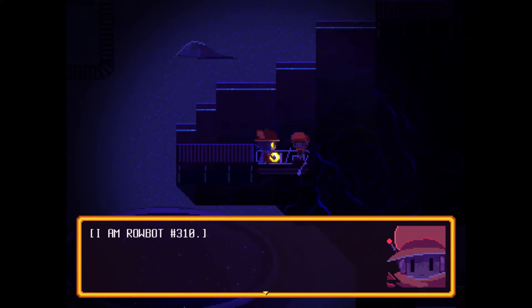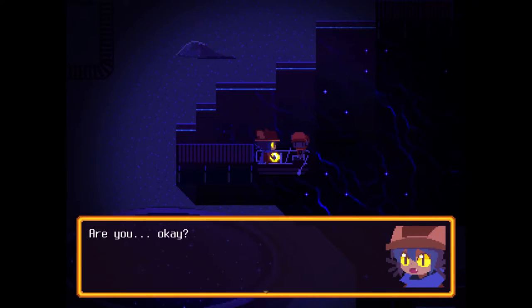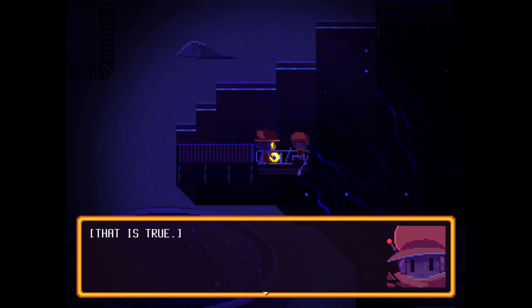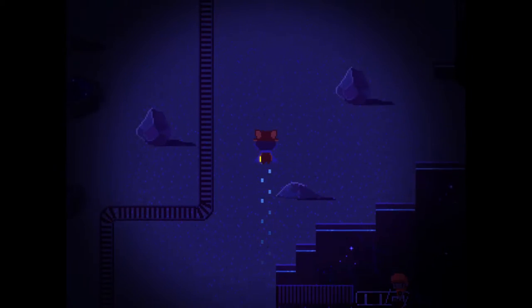Hello, nice to meet you. I am Robot AR-310. Would you like me to take you somewhere? Actually — are you okay? I cannot move. Well, you're really rusty. That is true. Hold on, Tap Tap and I will find a way to help you.